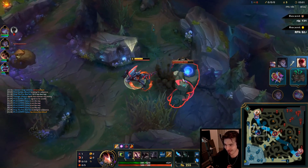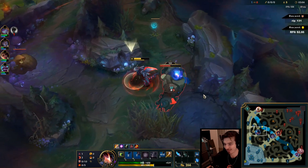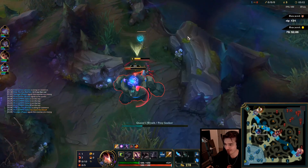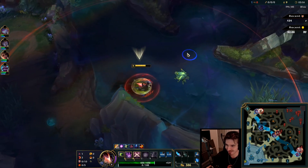Jungle diff is lane diff. By all accounts, Lee Sin should have had me there. But my lane had Poppy, so they collapsed on him and he died. That's it, that's everything.